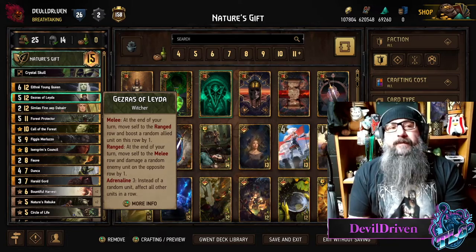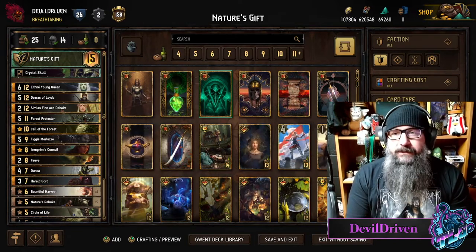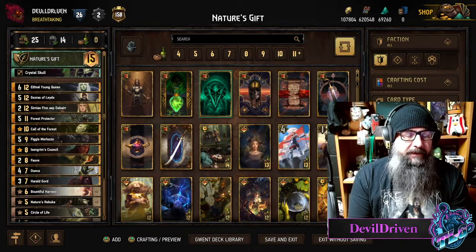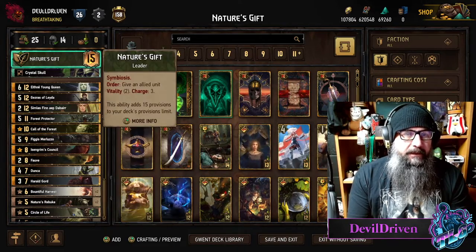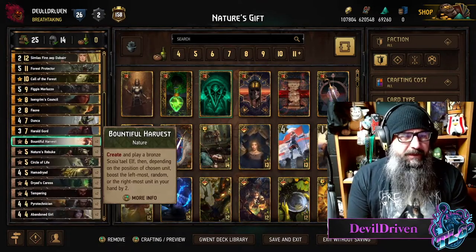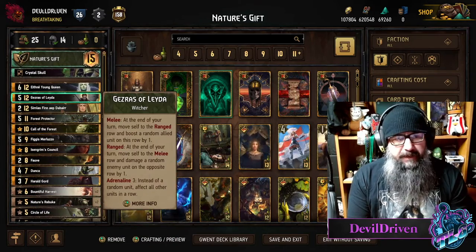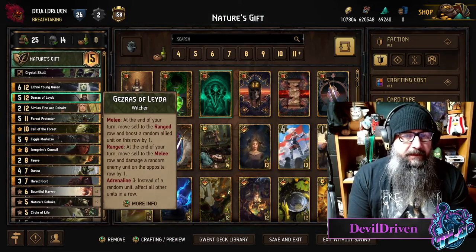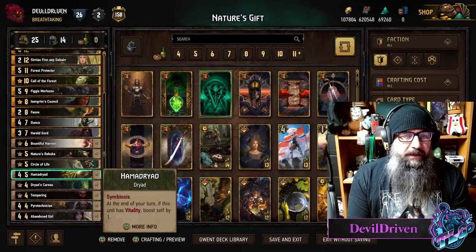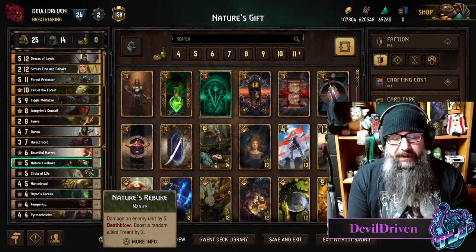Hey guys, what is up — I am Double Driven. Today's video I wanted to try something different. There's been a lot of swarm going around, so I figured I'd give Nature's Gift a try. I don't see anybody playing it, so it's something different. I've done okay with it — I'm happy with it. You got the nice synergy with the hammer dryads and your leader ability, and you can go kind of tall with it.